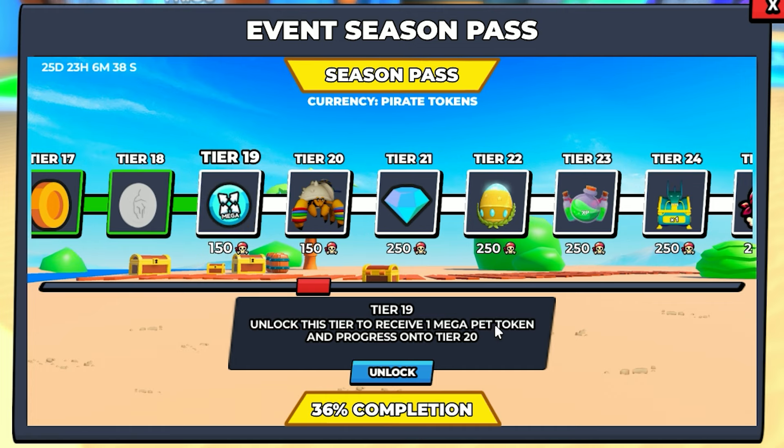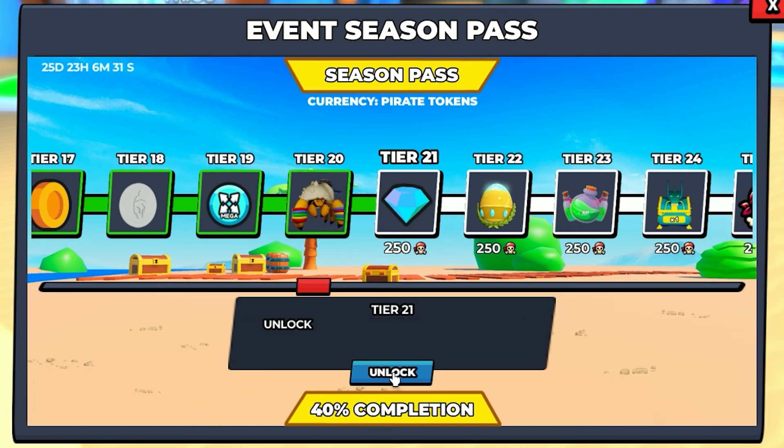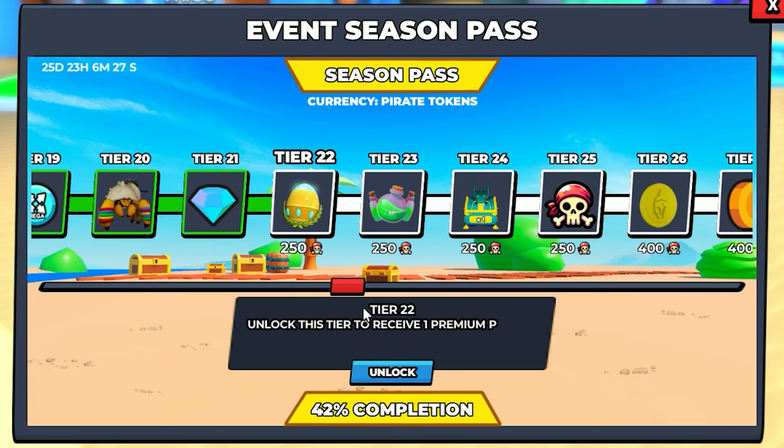15 Spartan silver — that's good for three spins. Unlocked. Tier 19, you get one mega pet token. I haven't had one of those in a really long time. Unlocked. Tier 20, the hermit crab tower — he's a track tower. Unlocked.